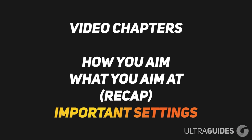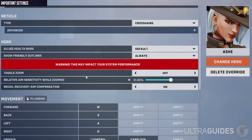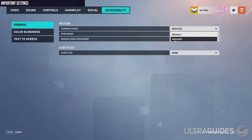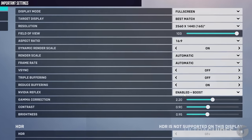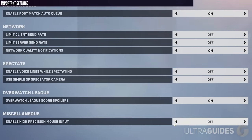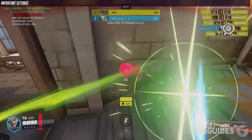Here are some quick settings that will help your aim. For Widowmaker and Ana, your scoped sensitivity should be 37.89 — this will match your unscoped sensitivity 1-to-1, and you'll find it's easier to scope shots. On Ashe, it's actually 51.80. Go to accessibility settings and change your camera shake to reduce — it makes it easier to land certain shots on certain heroes. If you're on PC with an Nvidia GPU, enable Nvidia Reflex Plus Boost if you have a 2000-series card or above, or just Nvidia Reflex if you have a 1000-series card or below — this reduces your input lag. Under gameplay settings, make sure you enable high precision mouse input. Also check out my guide on the best settings to reduce input lag, which really does help your aim and makes the game feel more responsive, helping your muscle memory develop quicker.